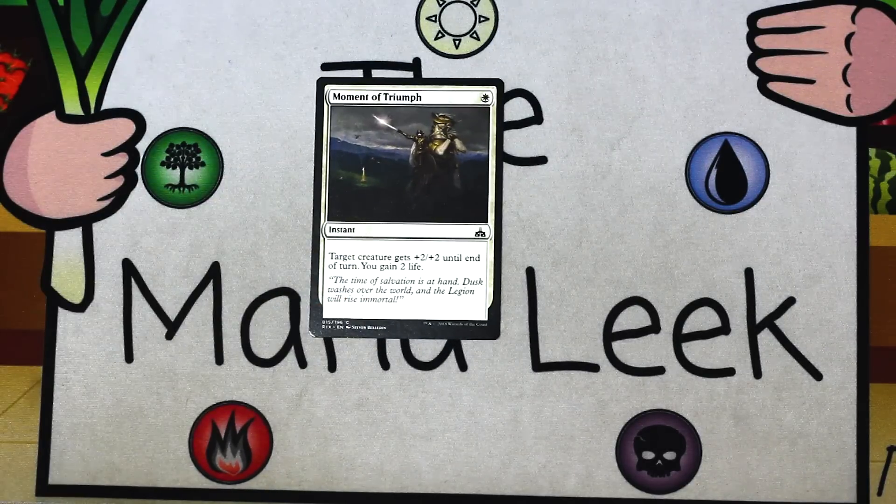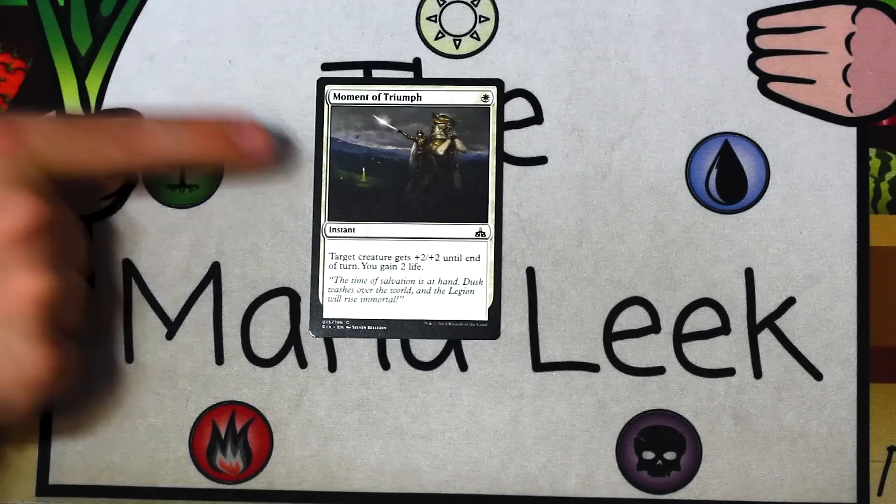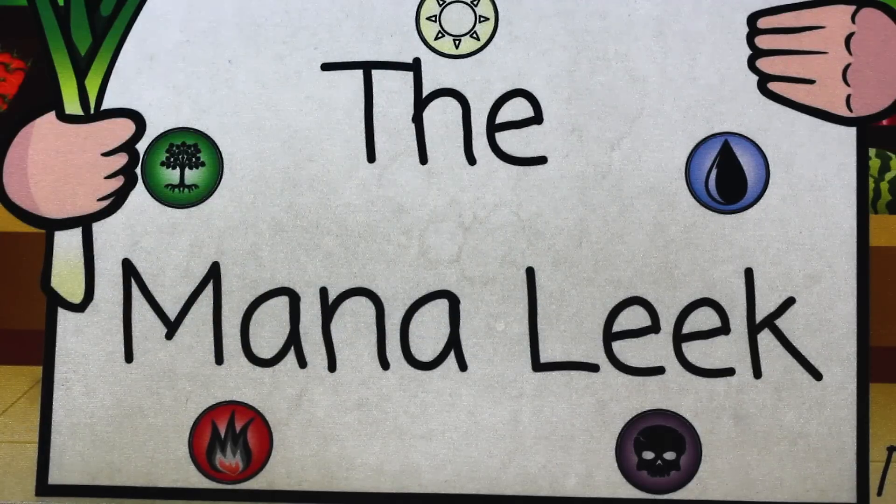Up next is Moment of Triumph — a single white mana instant. Target creature gets plus two, plus two until end of turn, and you gain two life. Fine enough combat trick. You'll play it and you'll feel happy about it, but you would never feel happy first picking it.